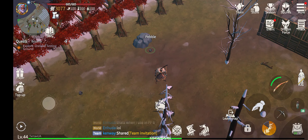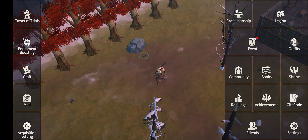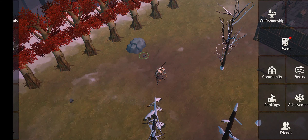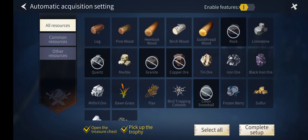Hello guys, today I want to show you how to use the auto-gathering and auto-deleting systems in this game. When you reach level 9, you will be able to use the auto-gathering system. To open it, you have to open the main menu, and in the bottom left side you can see the automation system.